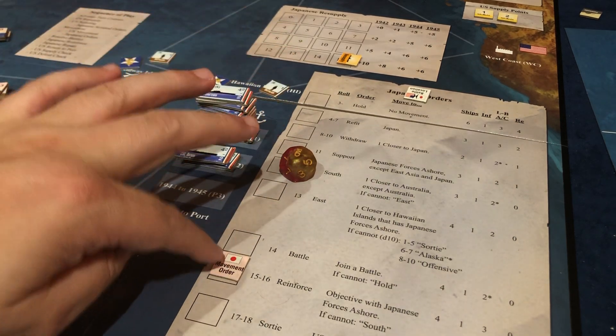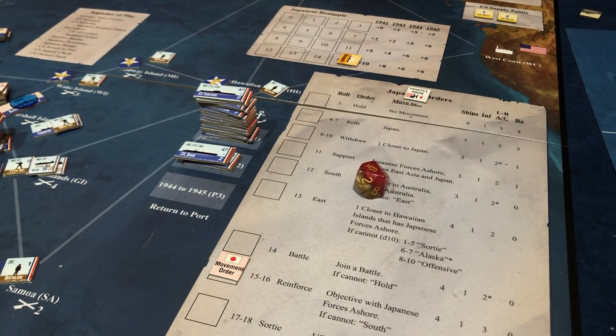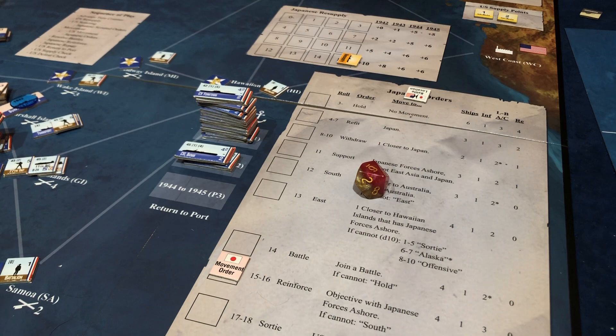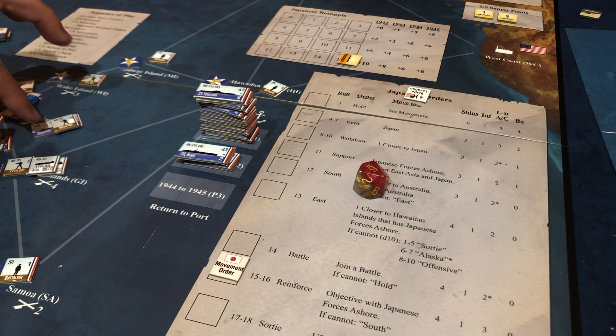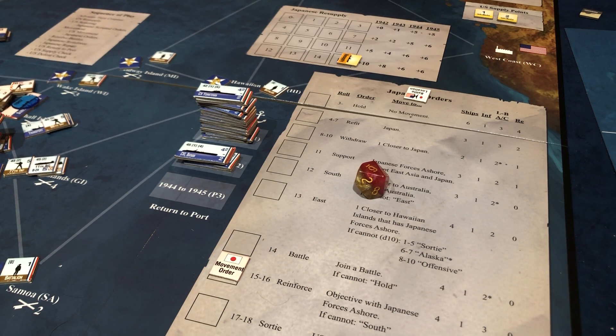Nine and six is fifteen, so we're going to reinforce — one, two, three, four, five, six — they have six objectives. So what's going to happen is the Marshall Islands, which we are attacking, is going to get one infantry and three planes. They're trying to foil us — they always seem to have a knack for doing that. Marshall Islands can only hold two planes, so I'll leave one behind.